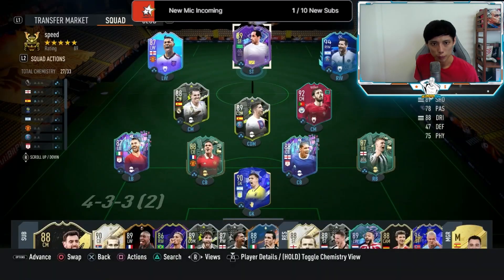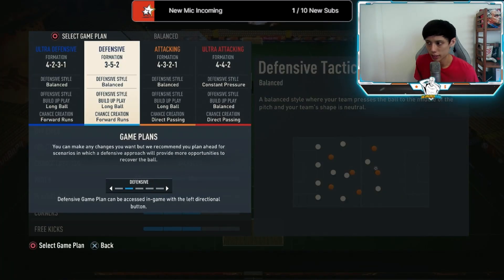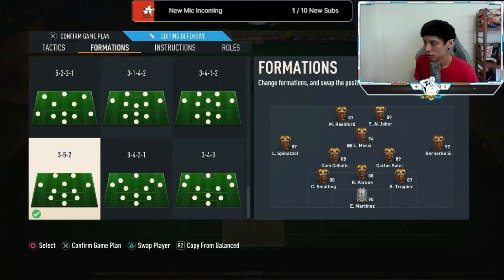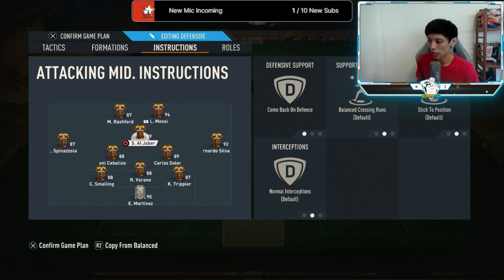What I'm gonna do now is try him out as a CAM. We'll be playing him as a CAM in a 3-5-2 formation. His instructions will be come back on defense — that's all. I want to see whether his attacking AI is good enough to play as CAM. Like I always say, CAM is the most difficult position to fill — hopefully Al-Jaber performs there.